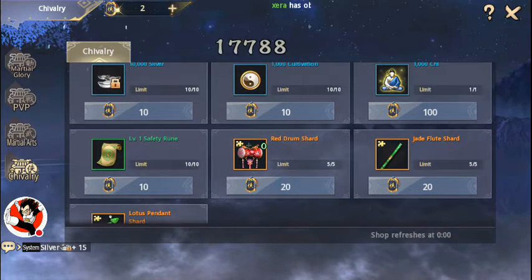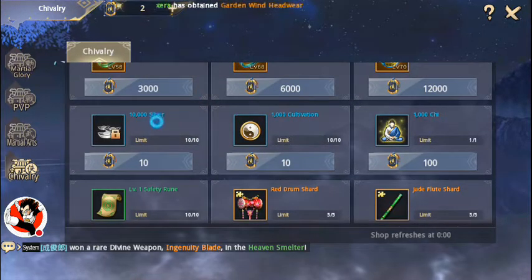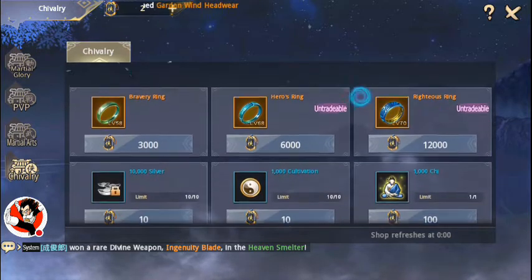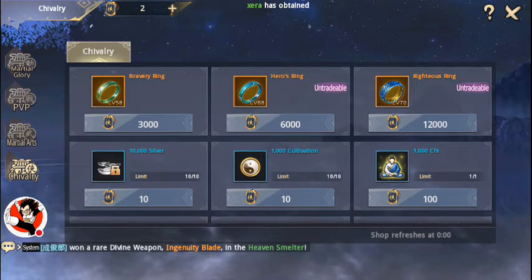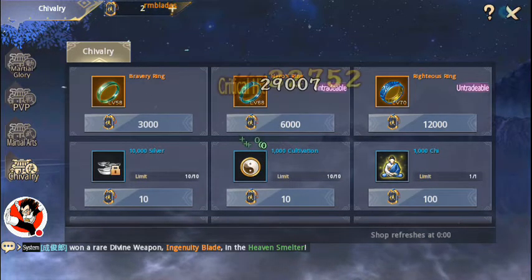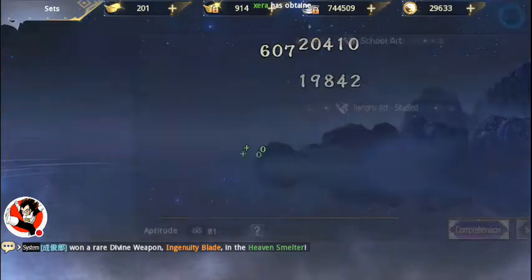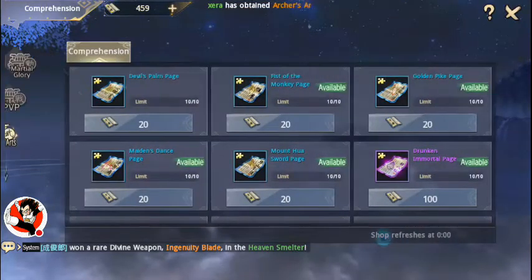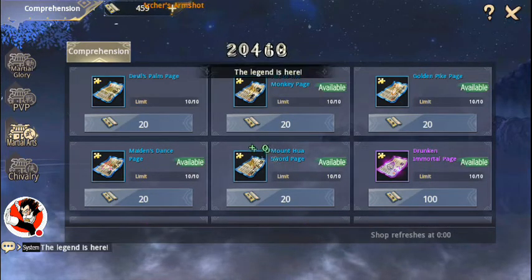The Red Drum Shard, Jade Flute, and Lotus Pendant are just visuals, but you can come in here and pick up Cultivation, Silver, and Chi at different costs. You can get Chivalry by helping somebody do a story quest you've already gotten an A on — five Chivalry each time. Or if you lead the wanted quest, you get two for every boss you kill, and you can do 50 daily.